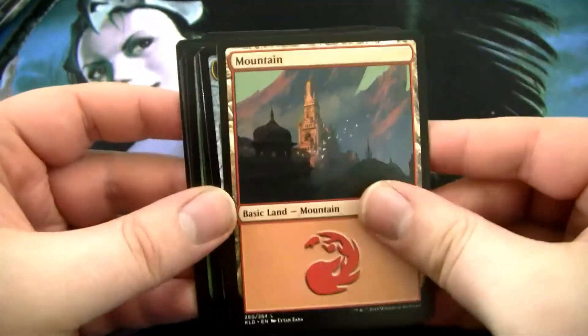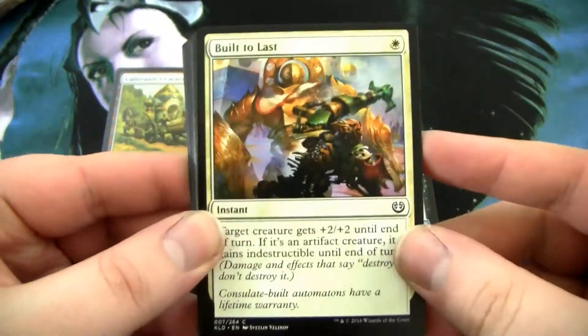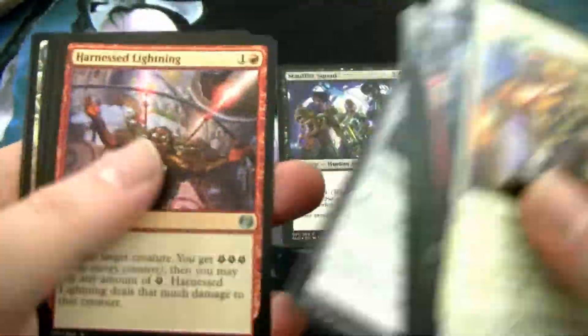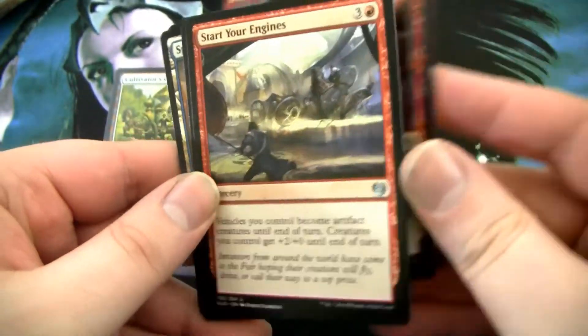And then we got a Mountain and a Thopter token. Pack card's a white card. I wonder if this is gonna be a trend, like Shadows over Innistrad. Let's flip through the stuff. There we go. Gats — Harness Lightning. Harness that lightning.